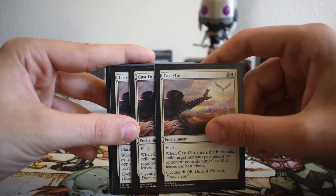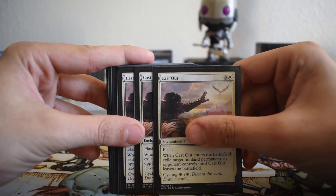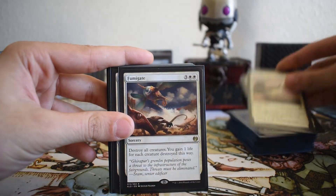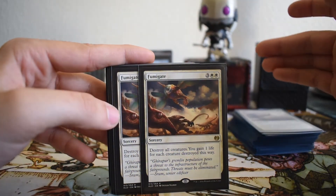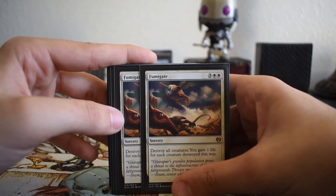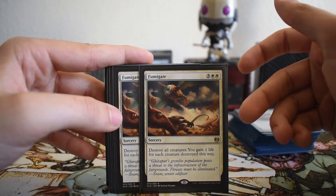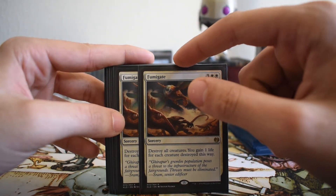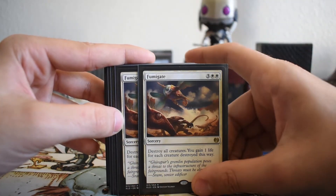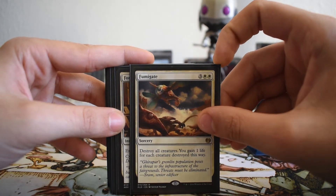Cast Out is just an amazing card because of the cycling ability, which makes it incredibly flexible. Early on if you need to hit your land drop, you can cycle it as a cantrip and draw into your land. Any card that's good and gives you flexibility is something that control likes. I'm also running two copies of Fumigate as the catch-all sweeper. We have other sweeper options in the sideboard, but two Fumigates in the main board works. It can get you a ton of life if your opponent goes wide.